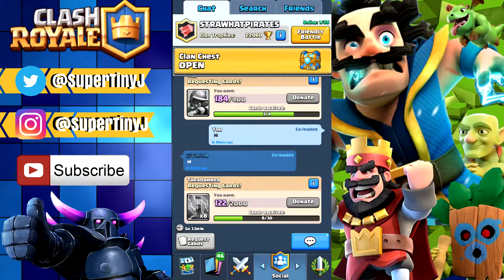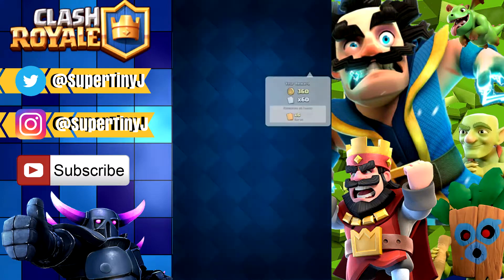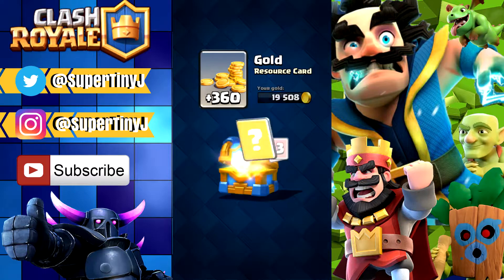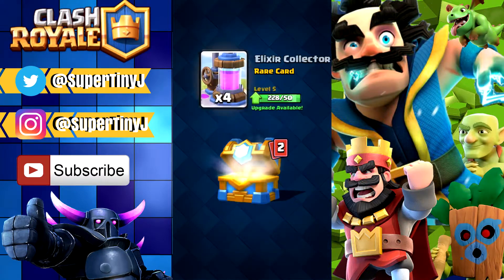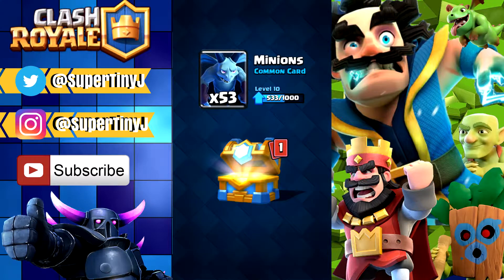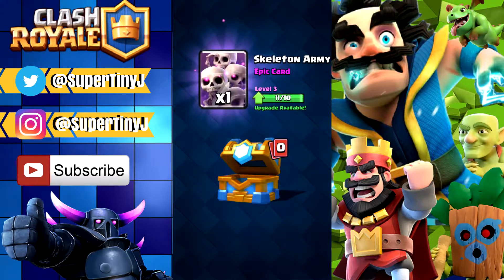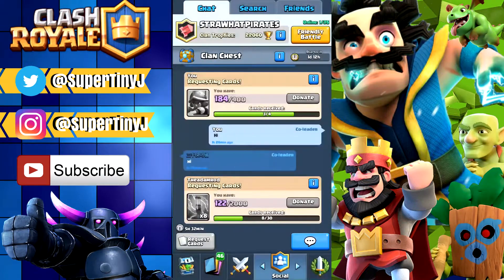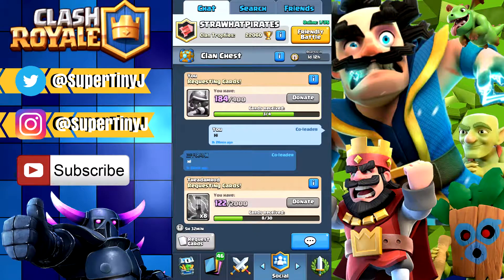Let's go ahead and do the clan chest. We only got to three or four out of ten on this one, but it's still not bad at all. Hopefully we get lucky just like last time when we got that legendary. 360 gold, we got two inferno towers, four elixir collectors, 53 minions, and our last card was just one skeleton army. We actually did get an epic from it, so it's always nice when you get an epic in your chest.